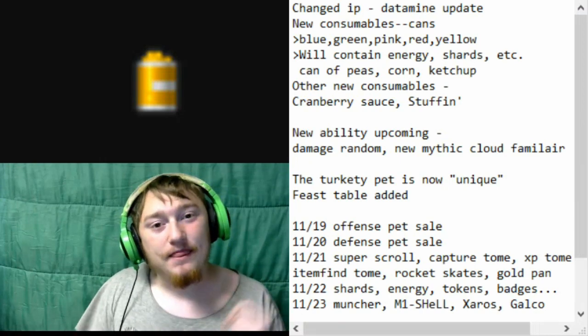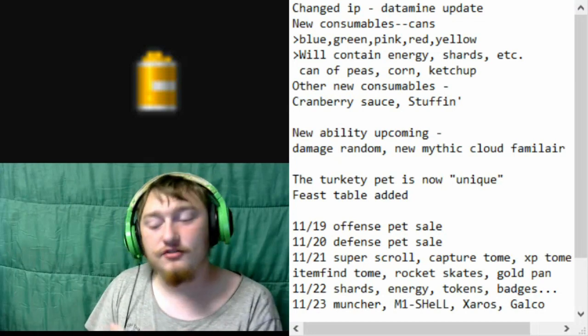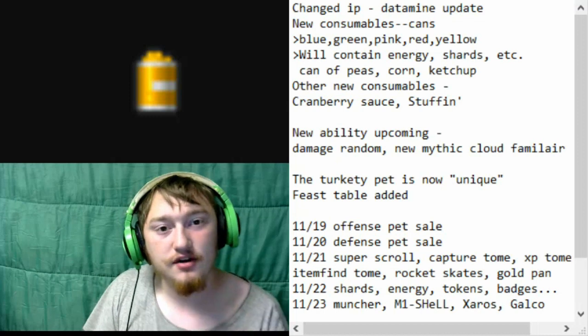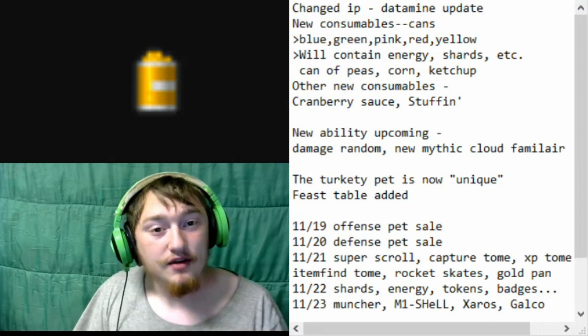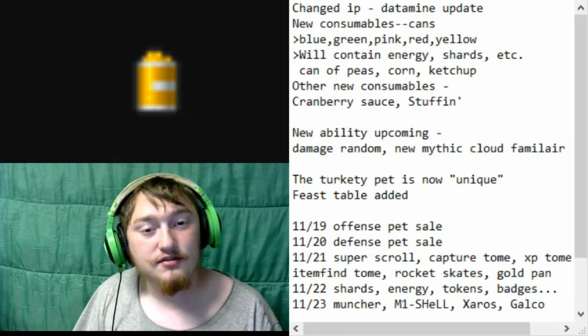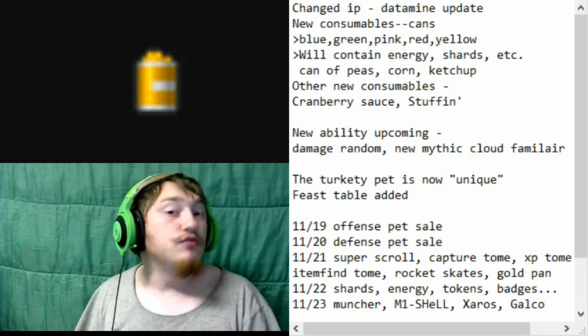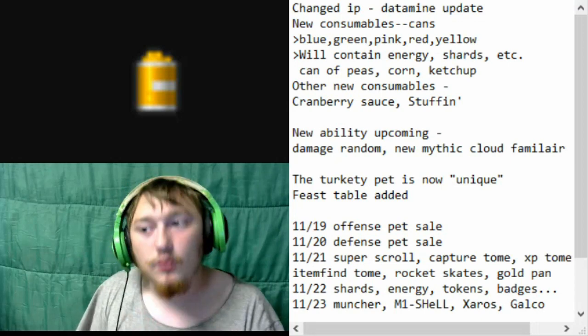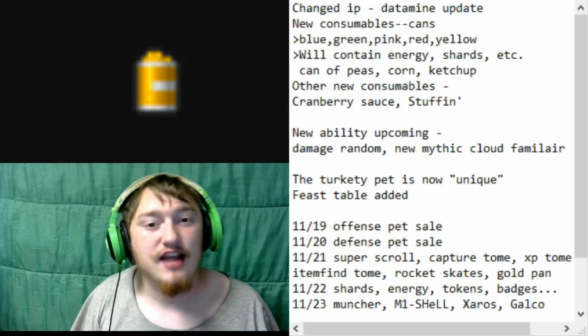Basically, I did a data mine of the game. I found out exactly what changes happened and what sales and updates are going to be in the near future. The first thing is that BitHero has decided to change their IP. I don't exactly know what that means, but essentially if you do data mining as well, you have to go re-download the tool from base, because they decided to just change the game like that.